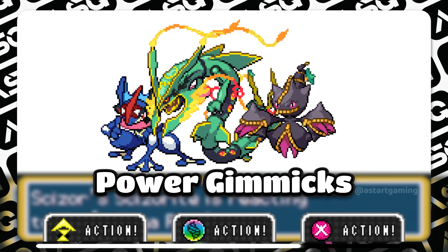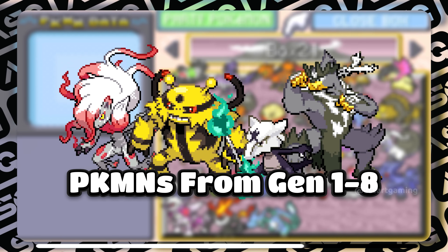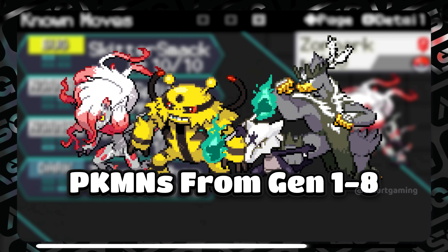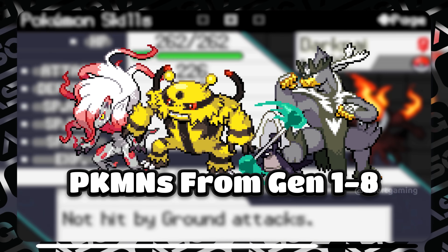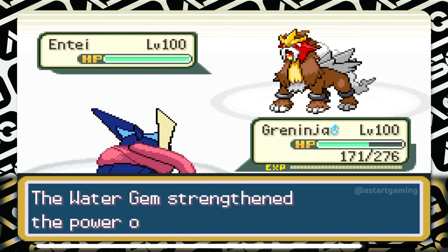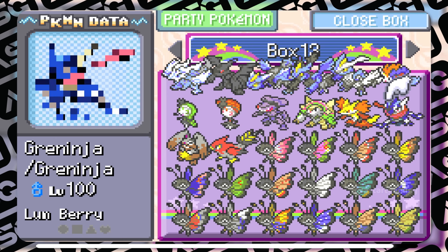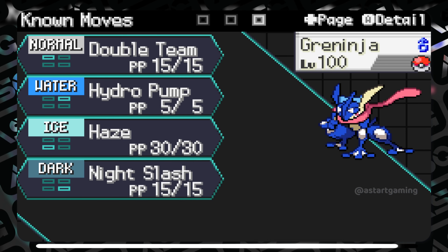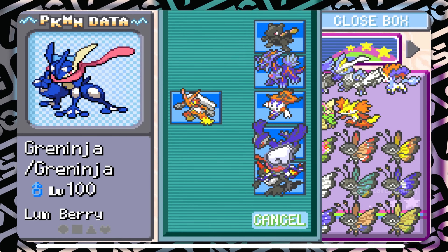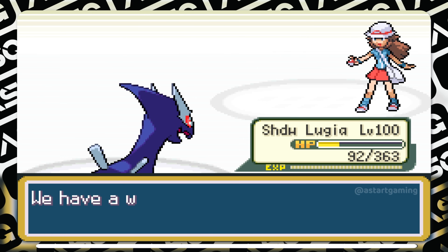You can use power gimmicks like Z-Moves, Mega Evolution, and Dynamax at their full potential while battling. Check the PC and ready your team with any fully powered Pokémon from Generation 1 to 8. There are also custom forms by the developer himself and move tutors downstairs that let you customize your battle items or needs. The battle system is arranged like a tournament, but team collection is your choice. I recommend this game for beginner players who are fairly familiar with Pokémon battle.